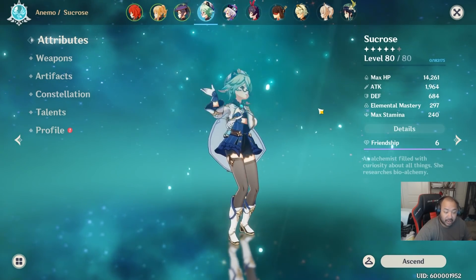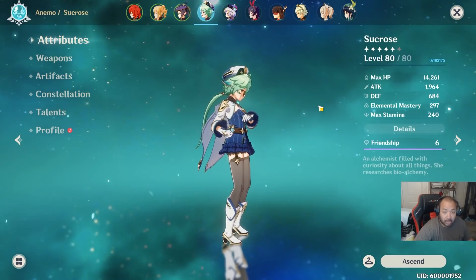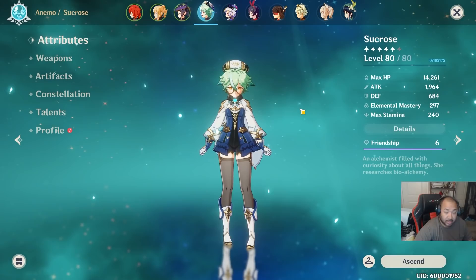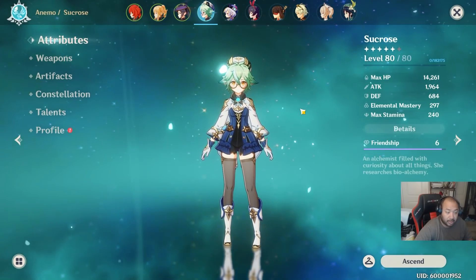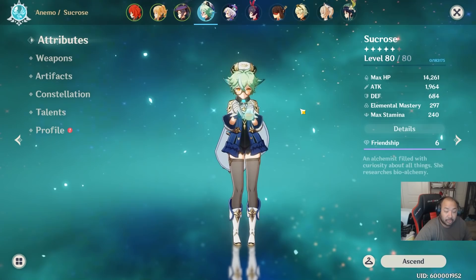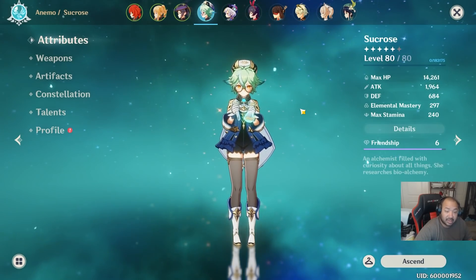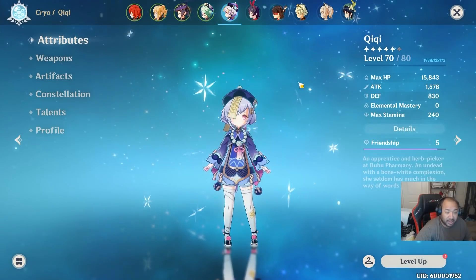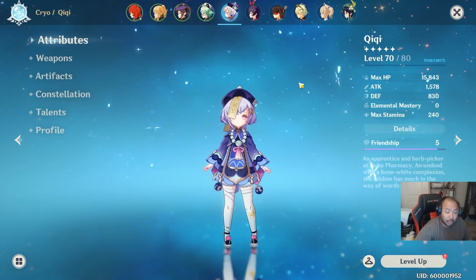The same applies to Sucrose, who also emphasizes elemental mastery since her swirl effect is used to combo most of the time. For weapon, go with Mappa Mare — it's the better choice overall in my opinion. For gear sets, look for attack percent, attack percent, and anemo bonus damage on her cup.